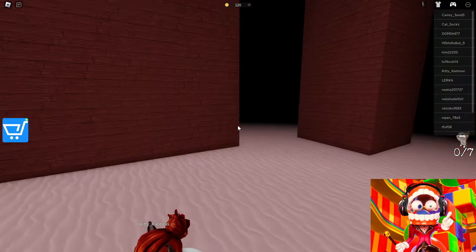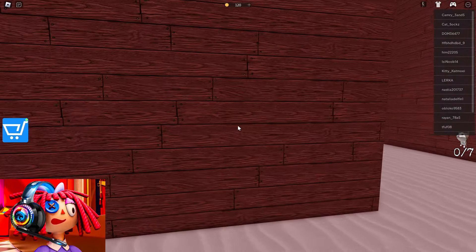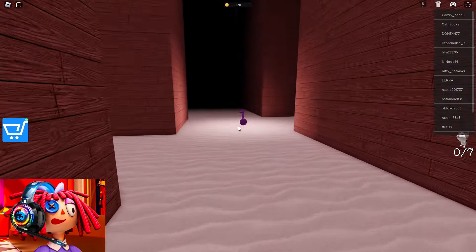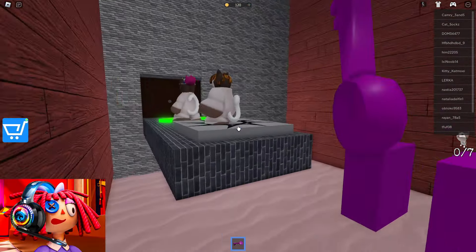Wow, we have a skin of some kind of cat. What will we need to do in this game? We need to save seven kittens. To do this, we need to look for the keys, open these doors, and most importantly, not get caught by these dogs.